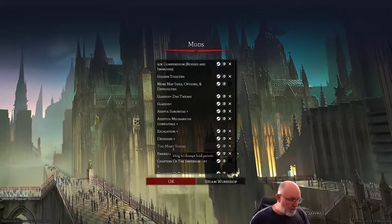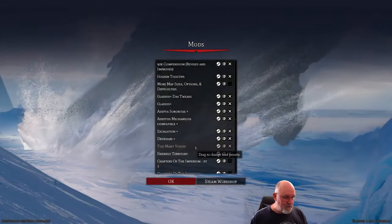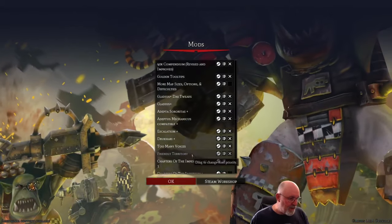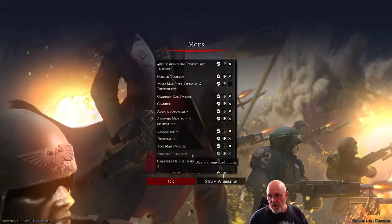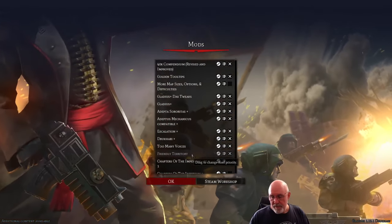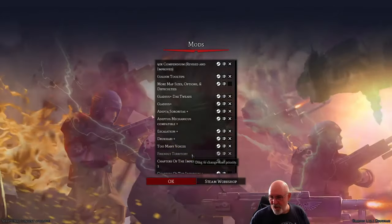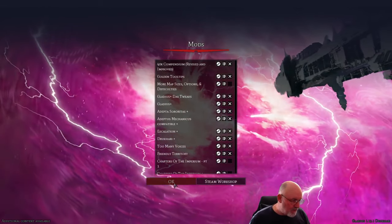These don't change anything in the game other than visuals, so don't worry about those. I've got Too Many Voices, which won't actually impact this run-through because there are no voices modded in for the Drukhari at this stage. Friendly Territory just allows you to move a little bit faster through friendly territory and your rear areas, which makes the game feel better when you're playing it - it's not as onerous trying to move forces through areas where there's no threat.